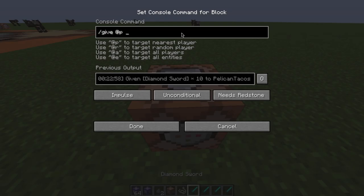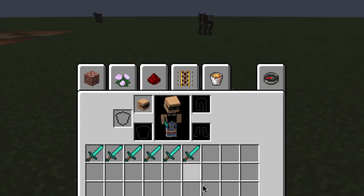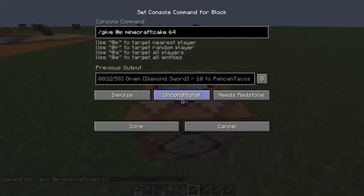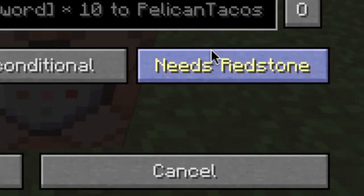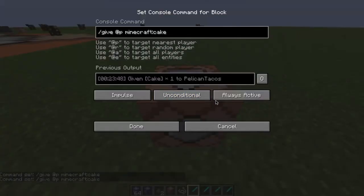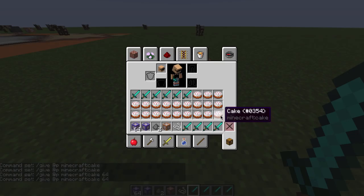Something else we could do — we could give ourselves anything really. Want to give yourself a piece of cake? Boom, I can give myself 64 pieces of cake. There it is — wait, where's my cake? You deny me cake? No you don't, because I didn't activate it. There it is — there's my cake. Remember to always activate it. We put 64 at the end — boom, there it is — 64 pieces of cake. Yummy!